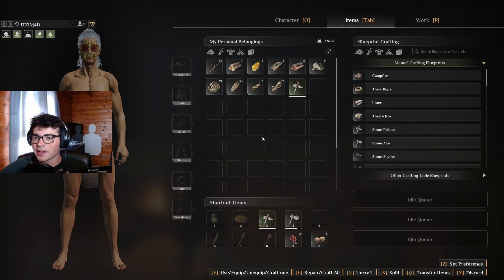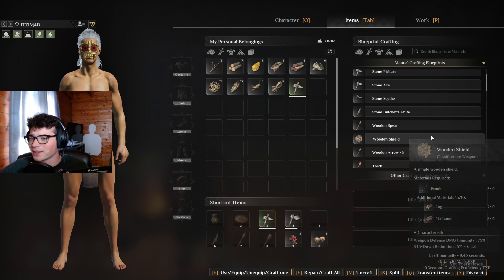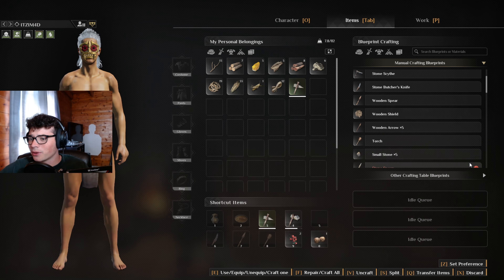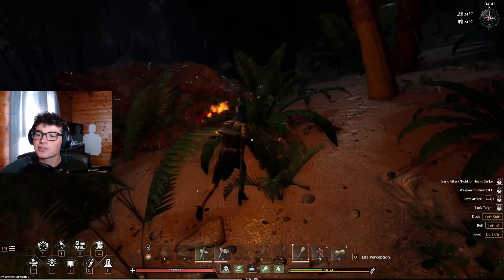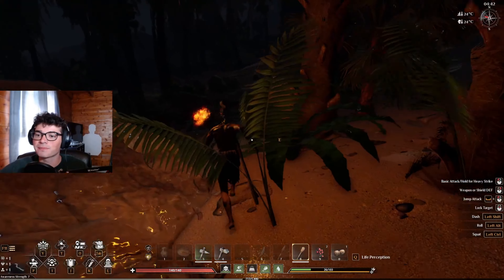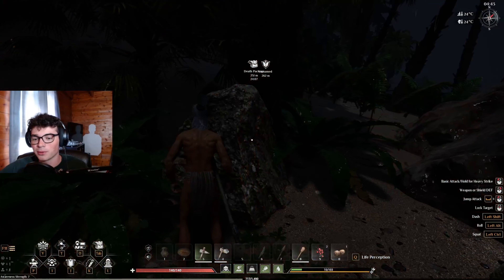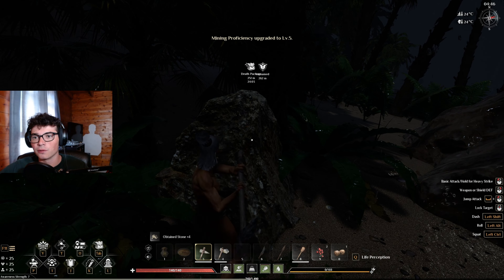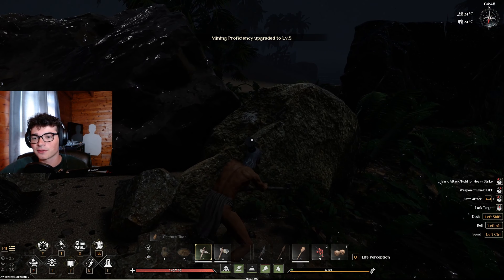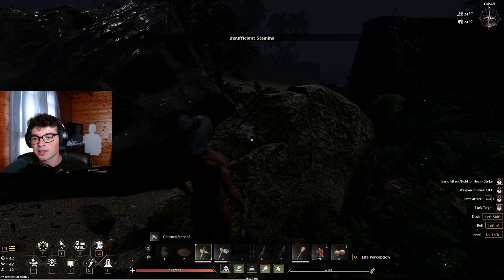There's something glowing over there, I kind of want to journey out that way. I made two — I made three stone pickaxes, I didn't mean to do that. And torch — this thing — so that I can find ourselves some mining rocks. Just like this bad boy, I think this is a mining rock. We need flint — I got one flint, that's fine, that's a-okay. Insufficient stamina.